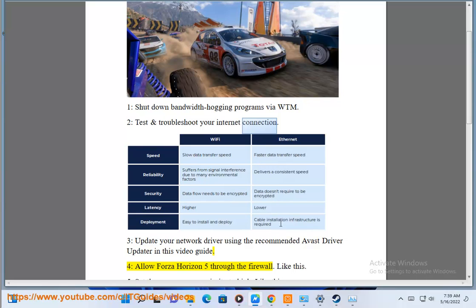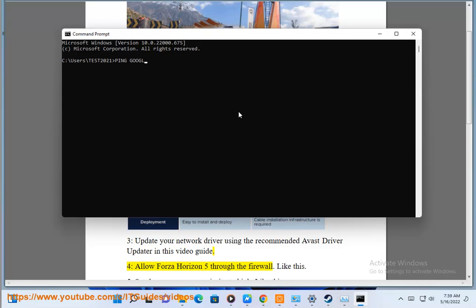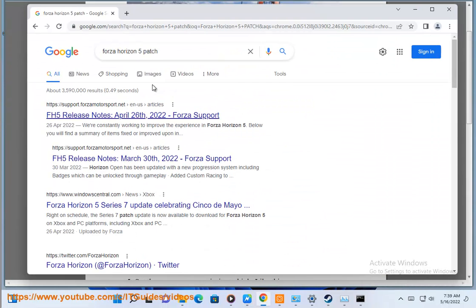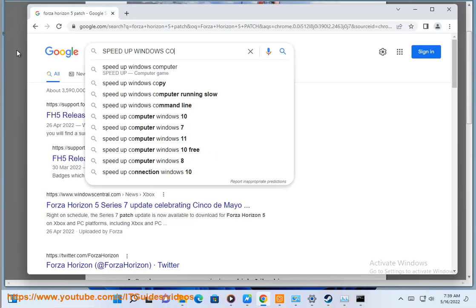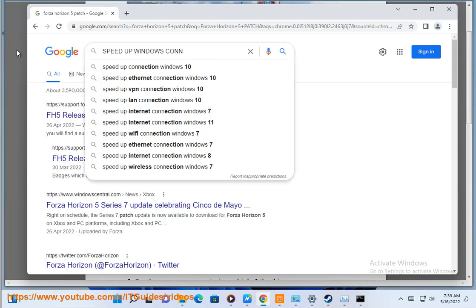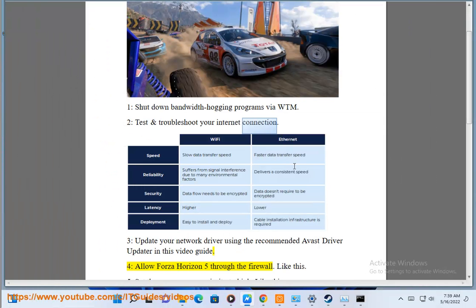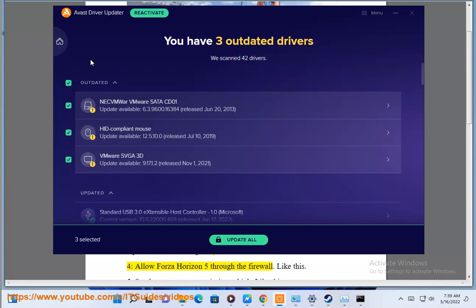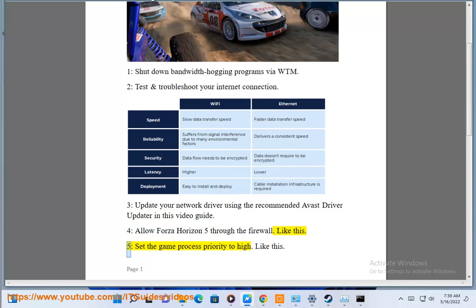Fourth, allow Forza Horizon 5 through the firewall. Fifth, set the game priority settings as demonstrated.